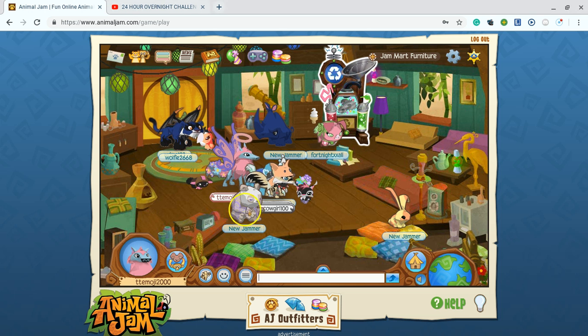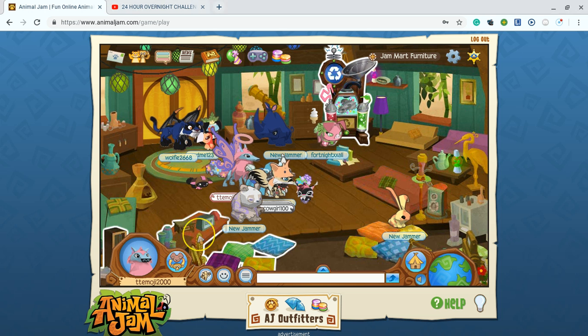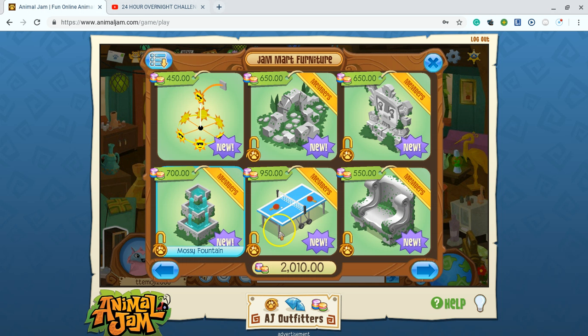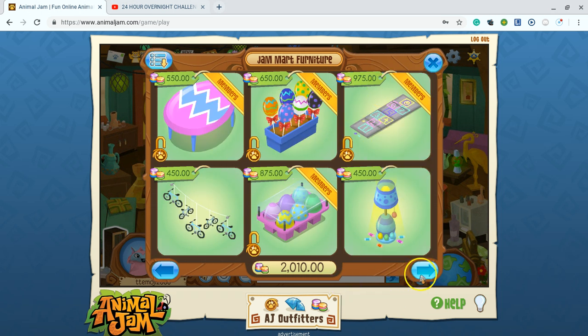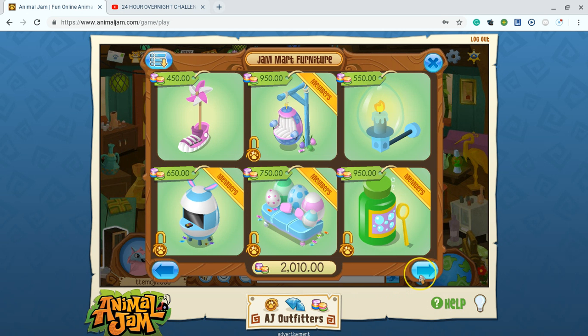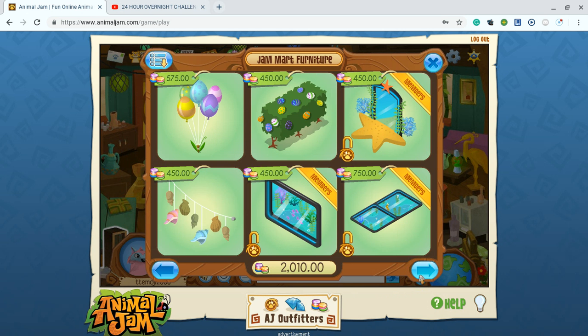This is Peanut AJ and today I'm doing a sunken ship den decoration, but I can only use shop items — store-bought items. Let's see what we should get. Badminton man, that's actually really cute, but I can't buy anything except for the stuff I need. We should probably decide on a theme first — probably like an aquarium theme. Okay, yes, that sounds great!